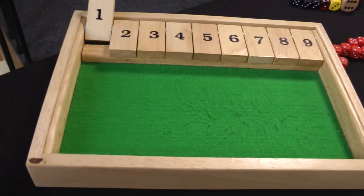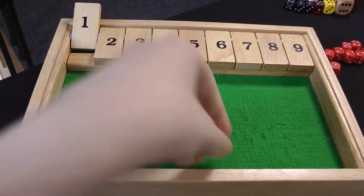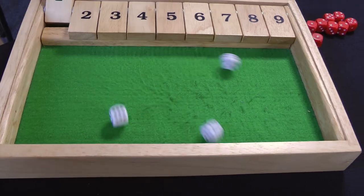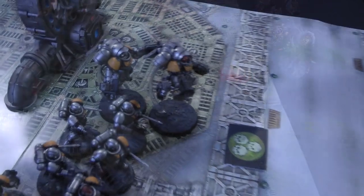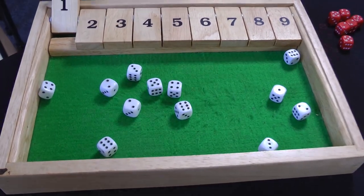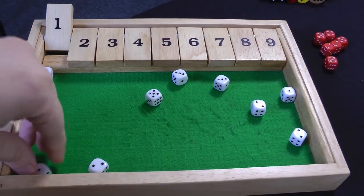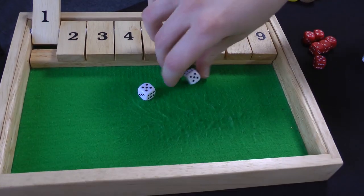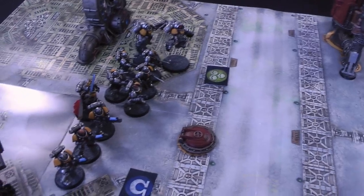In the shooting phase, the Hellblasters shoot the Rhino with overcharge - not within rapid fire range. Three hits, but only one wound - two damage with no armour save due to AP minus four. Rhino is down to eight wounds. The Inceptors both fire at the Poxwalkers with 12 shots hitting on threes, rerolling ones due to the Captain's aura - nine hits but only three wounds. Disgusting Resilience saves one, so two Poxwalkers go down. No charges declared as they're too far away.